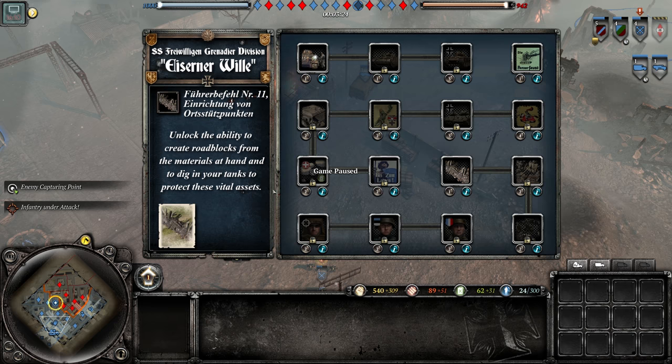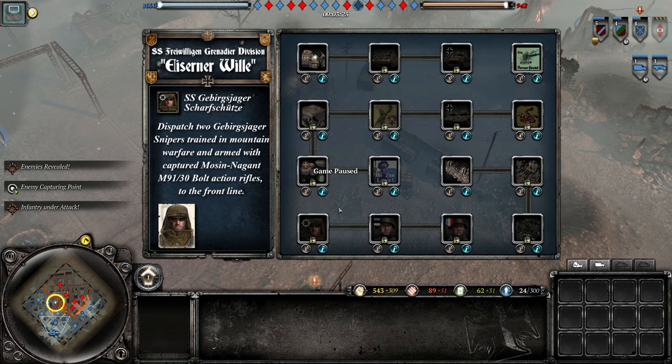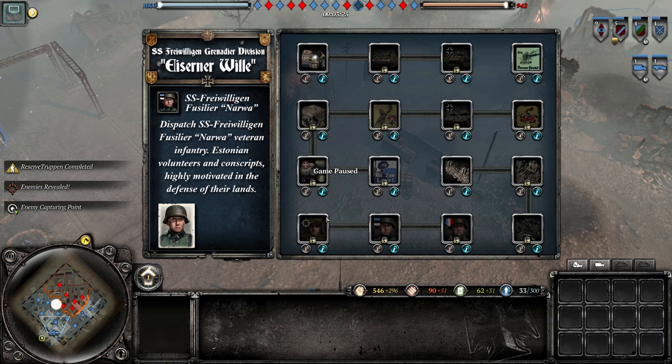We have access to roadblocks, digging in tanks, and Flak emplacements. This faction can't train snipers themselves but can call in two Gebirgsjäger snipers armed with Mosin-Nagants. We also have Latvian — sorry, Estonian SS — who fought to a bitter end in a pocket, possibly the Narva pocket. These guys are pretty damn elite.